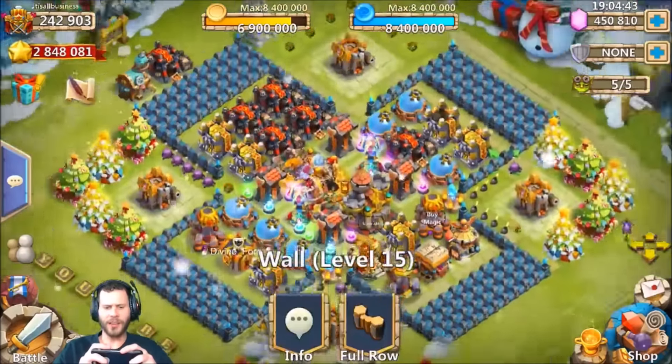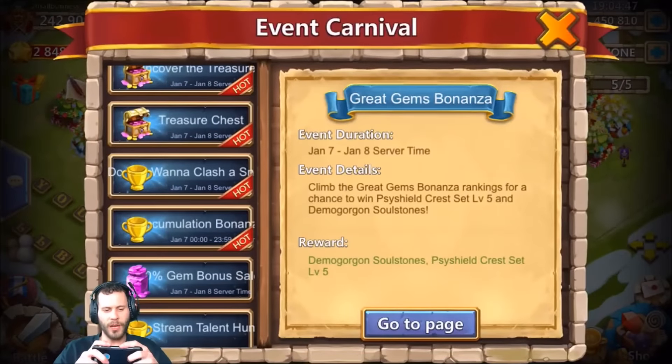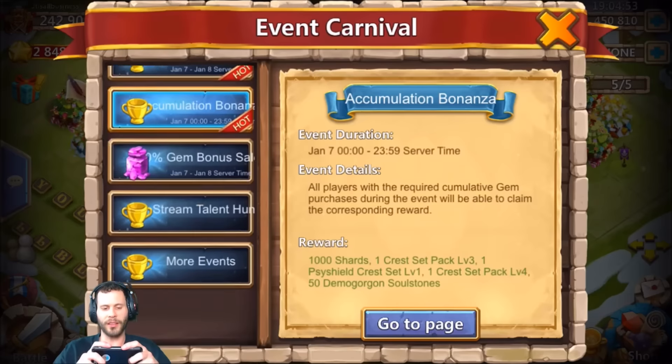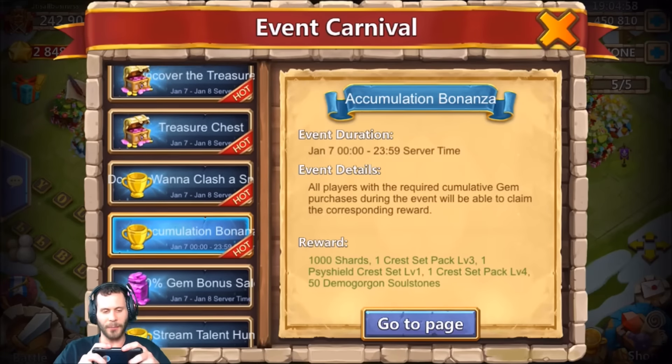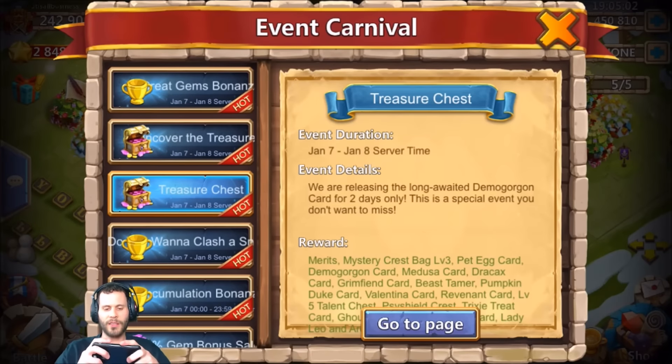What's going on guys, this is JT here on my main account on the iOS server. Today is the accumulation bonanza where you get 50 Demo Gorgon soulstones, and I'm currently 30 behind. I saw y'all's comments and decided I need to go ahead and purchase this joker.